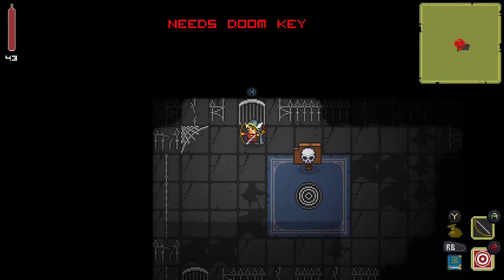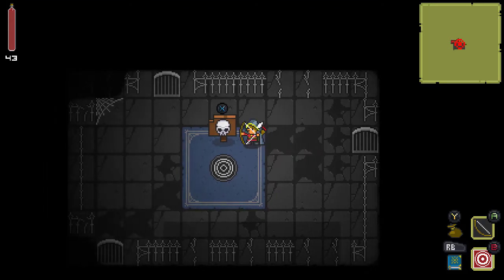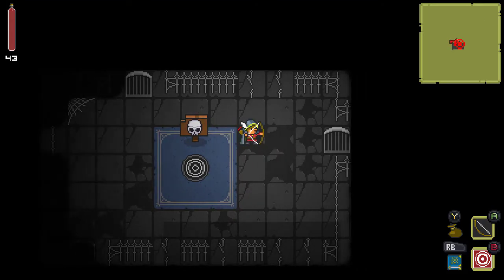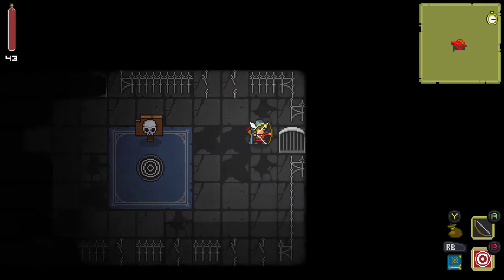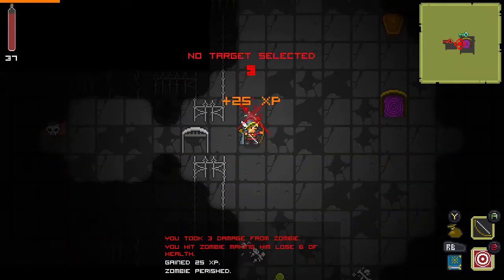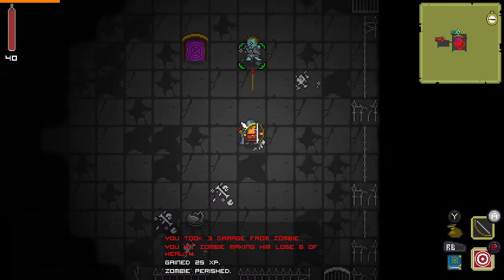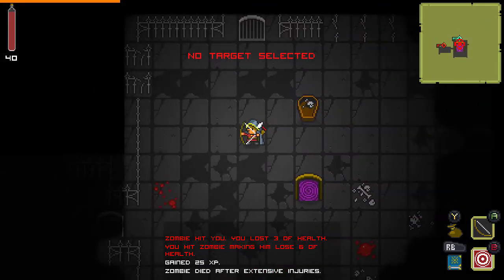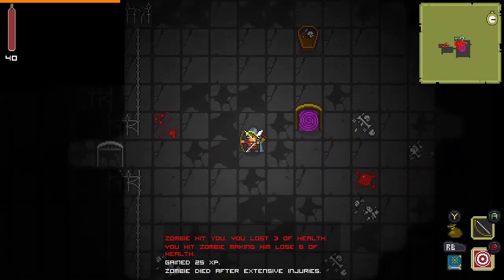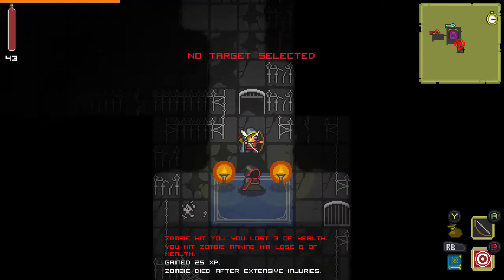I genuinely don't know what I'm in for. I've only made it to about the second floor in my Switch copy. I'm practically flying blind, honestly. And a Doom Key right off the bat on the top door — that's a good omen. These zombies take multiple hits, even on the easiest difficulty. There should be an achievement in this game for going through the Rothar Mansion on Hell difficulty, but I doubt there will be.